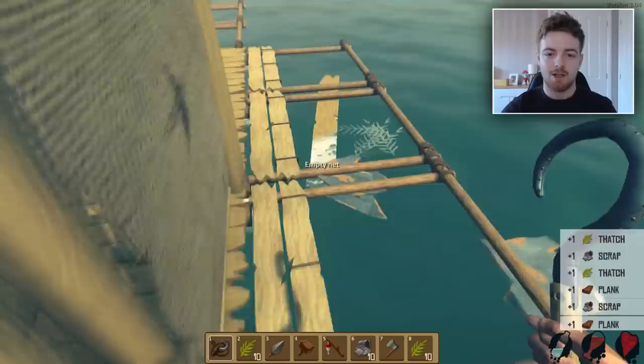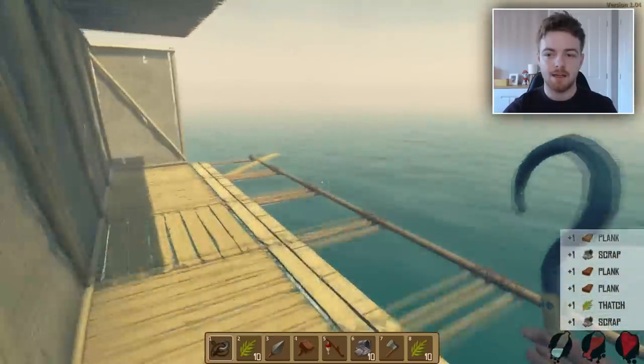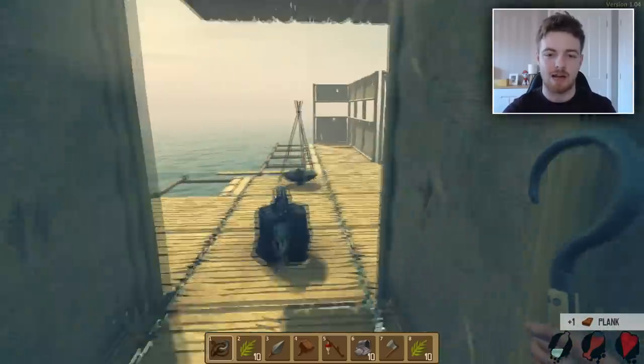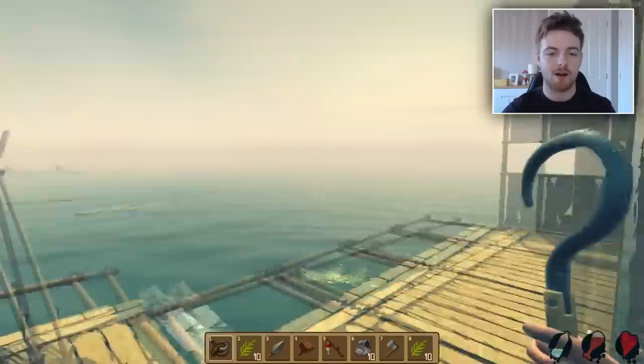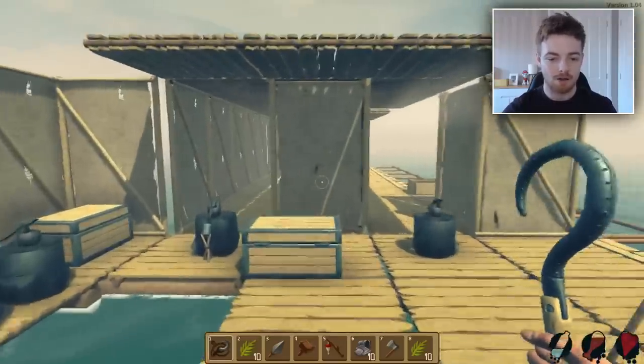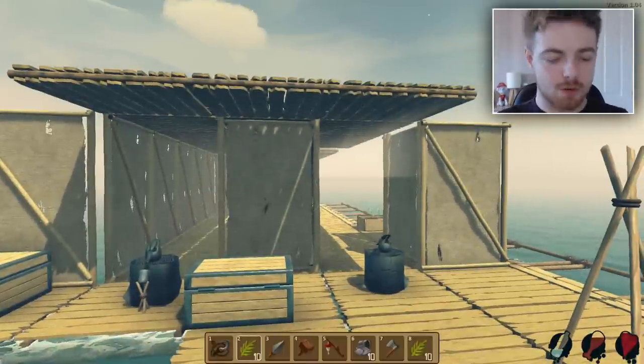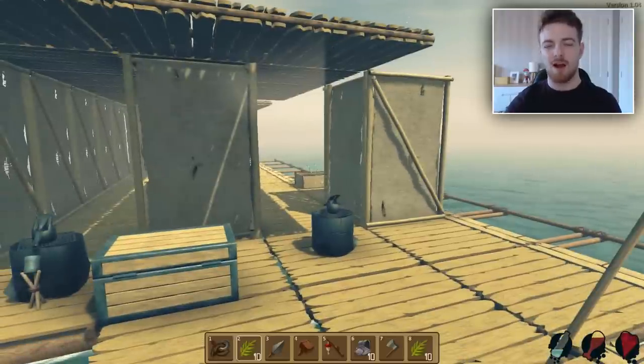Kevin Spacey. So we're going to make it look all pretty and then I guess in the next episode we're going to try and ride the shark — we're going to see if we can ride the shark. And we're going to finish off our house, we're going to make this raft look like home. We're going to make raft great again. That's what we're going to do. I'm trying to do a Donald Trump face. Let's make raft great again.